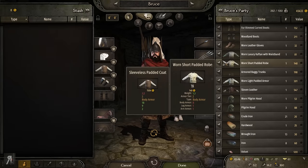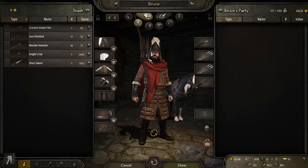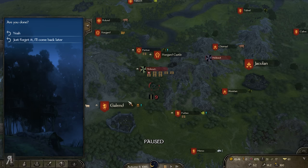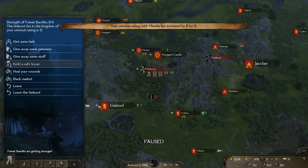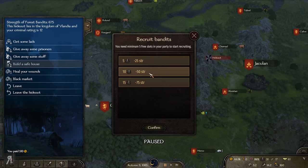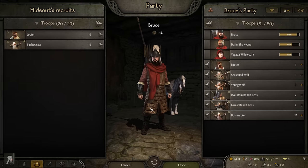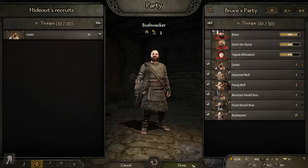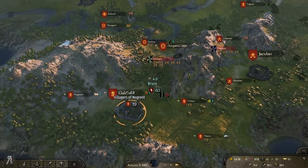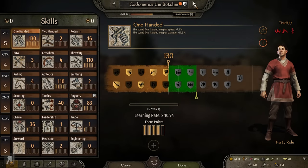We're just going to go in right here and give some weapons over. We might actually just give everything over. And there you go — now we have 675 strength with the Forest Bandits. We're going to heal ourselves quickly for 510. We're at 86%, which is more than enough. So let's actually get 10 bushwhackers. I want to try and get as many bushwhackers as possible because they're the ones that will become Forest Bandits.